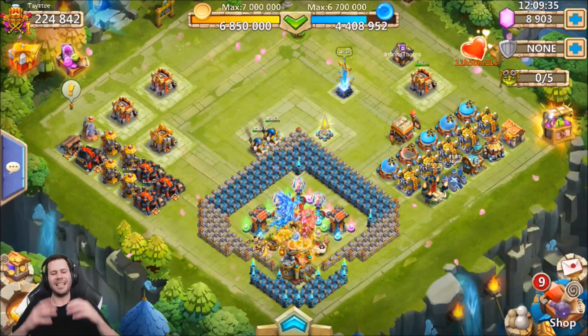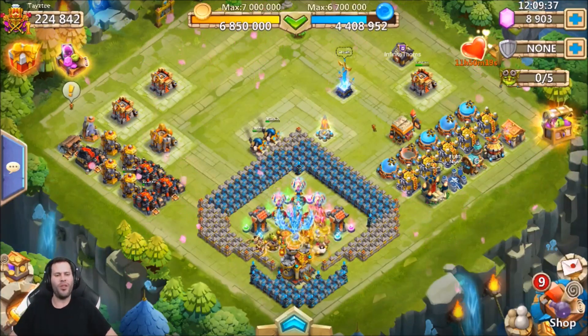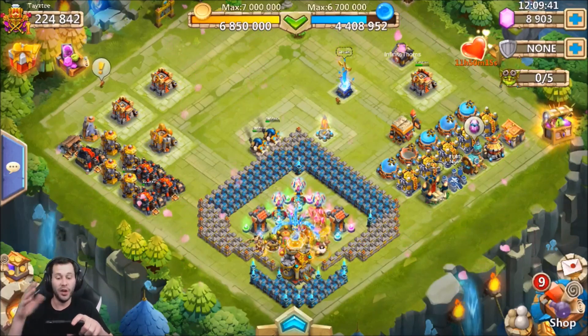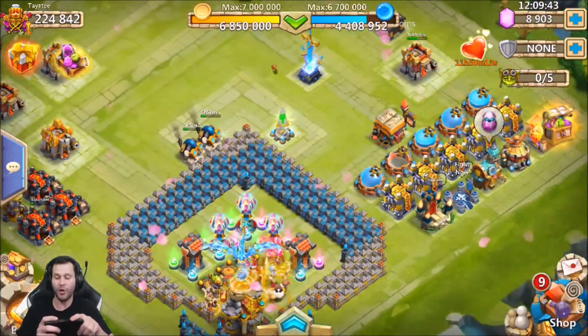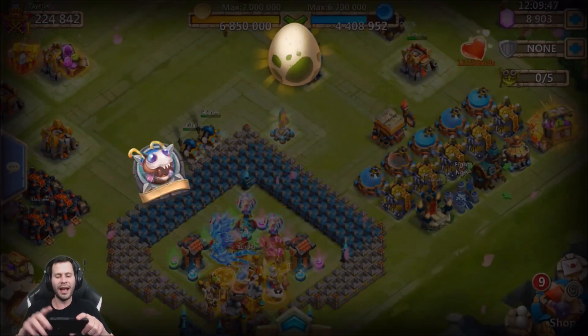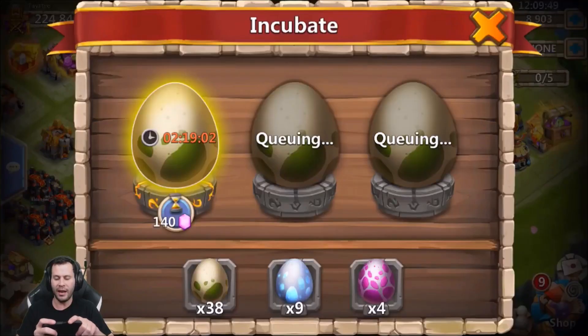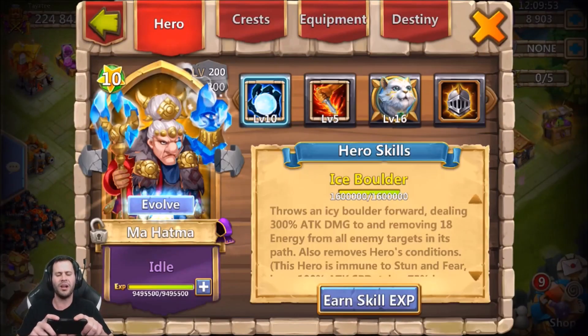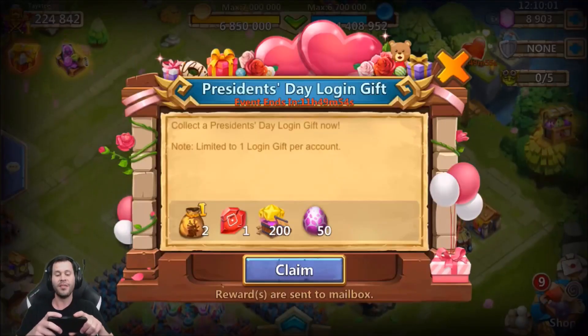What's up guys, it's your boy JT. We are on the free-to-play account today, and today is honestly a huge day. One reason is we got the new hero Mahatma, and we're about to double evolve Mahatma along with augmenting her as well and getting her all the way set up. I also set up new lost battlefield teams.